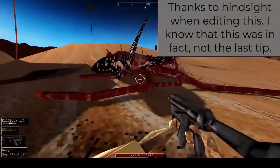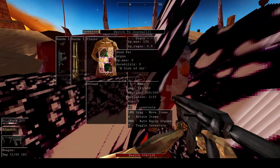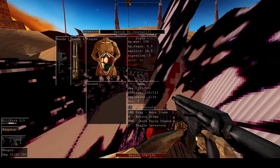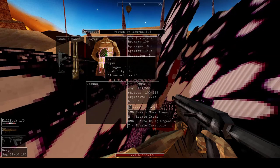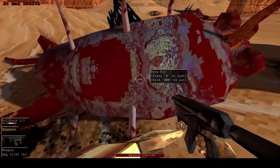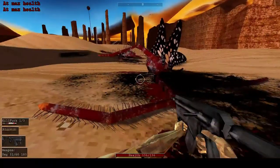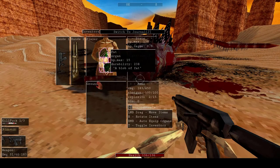One last tip: hearts will regenerate your health, but they start doing it the moment they are placed inside your body. To make the most use out of your hearts, after a fight immediately run over to one of the enemies and right-click on it to eat them. If you're not at max health you can right-click an enemy to recover health that way. I'm going to take some fat out of my character to demonstrate — and apparently the game just crashed, so I'll get back to you once I've loaded it back up.